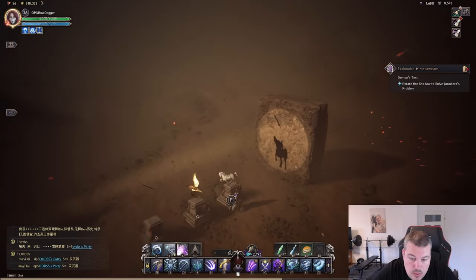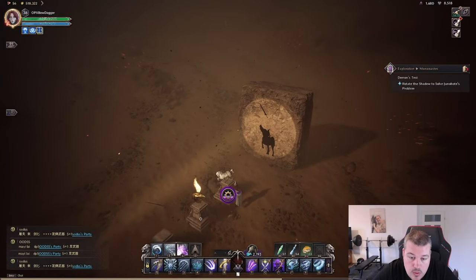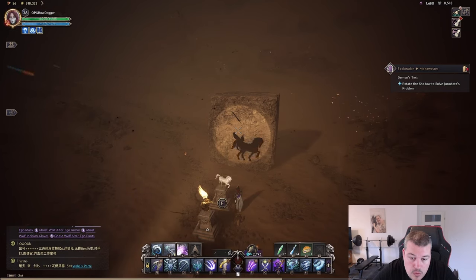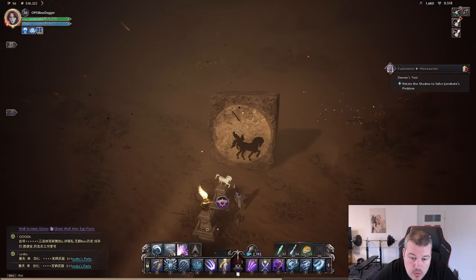In the first puzzle you will have to adjust the statues so their shadow forms into a unicorn with wings and a bighorn.